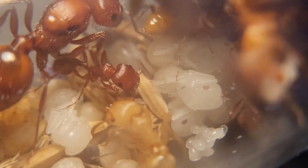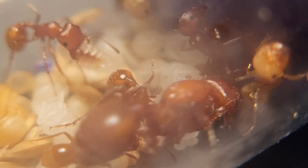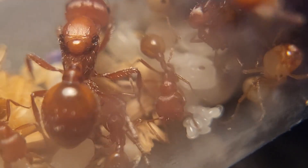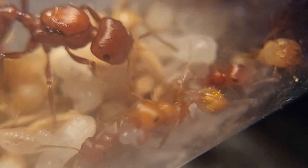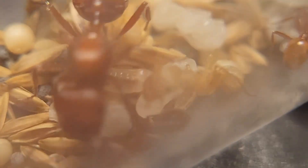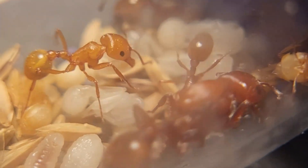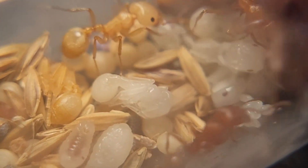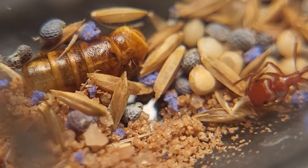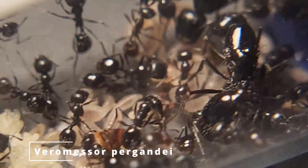Next up I have another Pogonomyrmex colony, but this is Pogonomyrmex desertorum. They are a slower-growing Pogonomyrmex and have a much lower worker cap than californicus, so this will be like a small nice desk colony I can have in the future. They have about 8 to 10 workers and are going pretty well with a lot of decent brood. Workers are starting to get bigger after each generation — that yellow one right there is a callow, a fresh worker. There are some seeds they're eating, and also a mealworm shell.